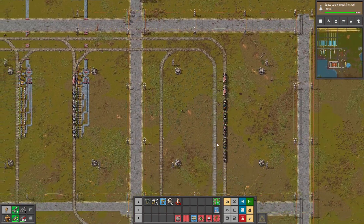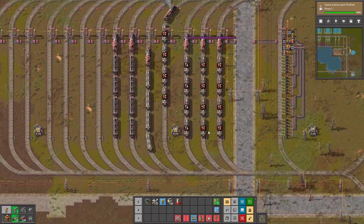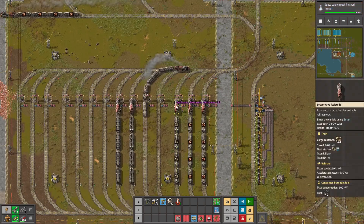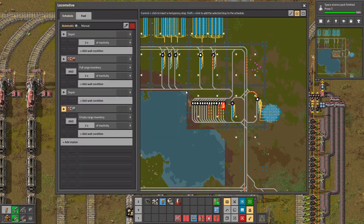I totally ran past it - it doesn't really park here. So in here, as you can see, we currently have trains. The advantage of this system is that a copper train stops at the depot and waits for two seconds of inactivity, just to make sure the train is fueled enough. Then it goes to the copper station - or copper ore provider. Either this one, or as you can see they are all named the same. We have two copper ore supply stations.